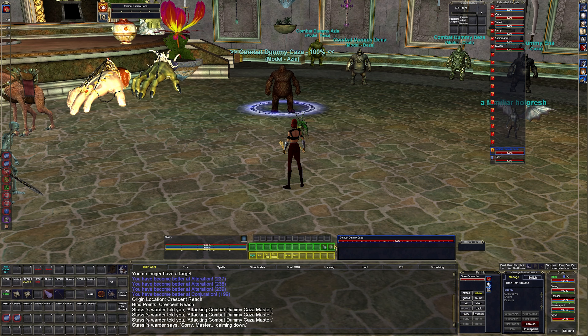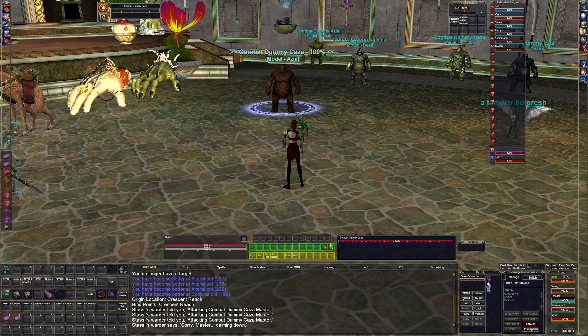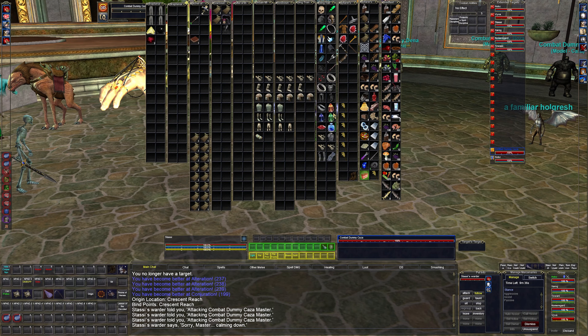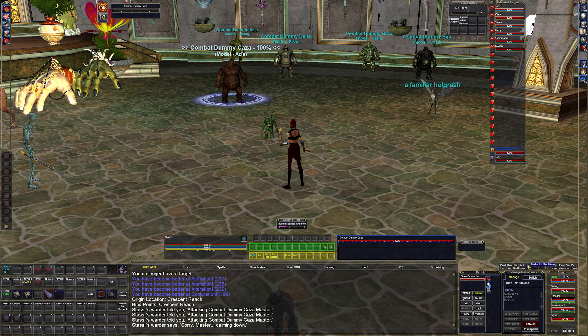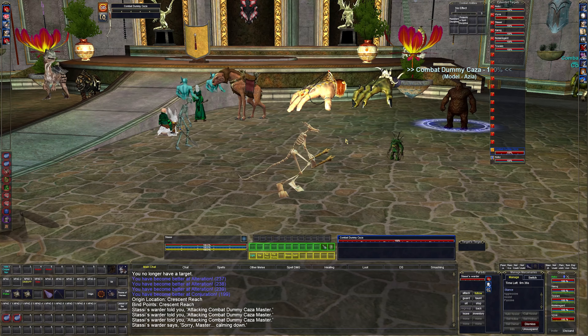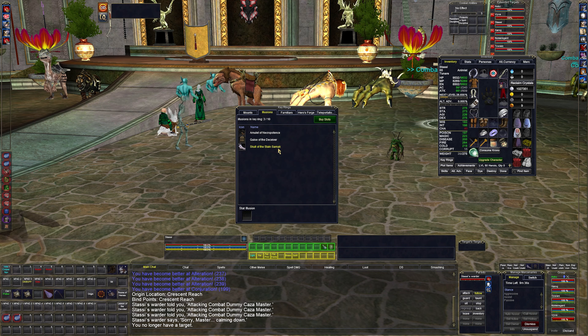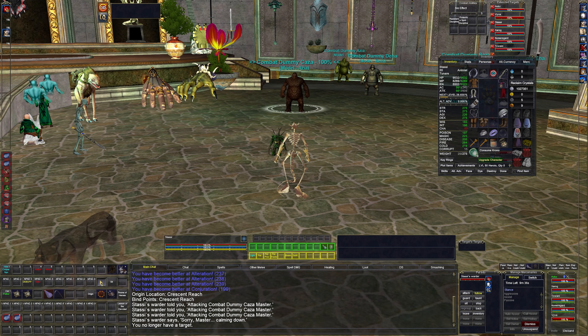I have cloudy potions for invisibility on this hotbar, though I don't think she actually has them — it's just copied from whatever character's UI I used as a template. Over here there's mostly unusable stuff from the copied UI. This character is one of my older ones, so she has a Skull of the Slain Sarnak illusion, which is kind of cool — I got that from logging in during Empires of Kunark or something. She also has an Original Eyes of the Receiver and an Amulet of Necropotence, so she's one of my oldest characters.